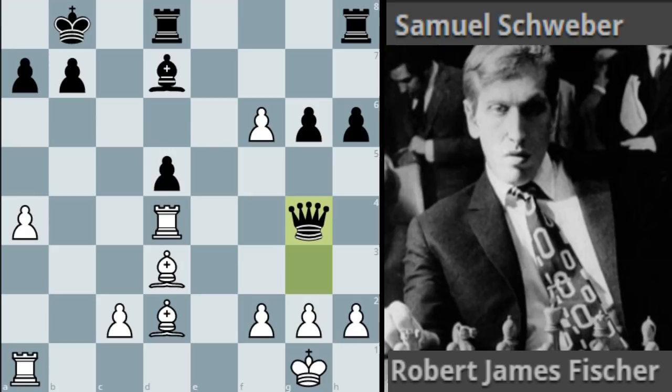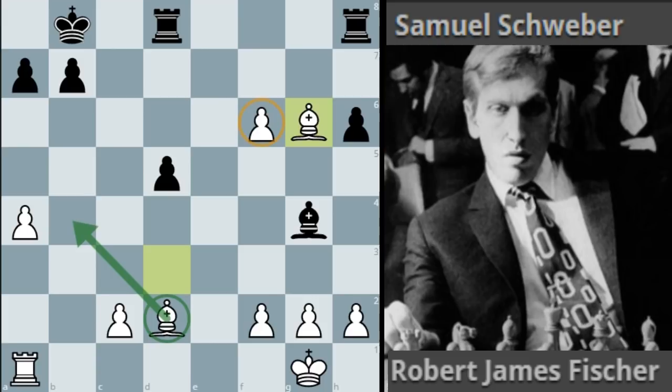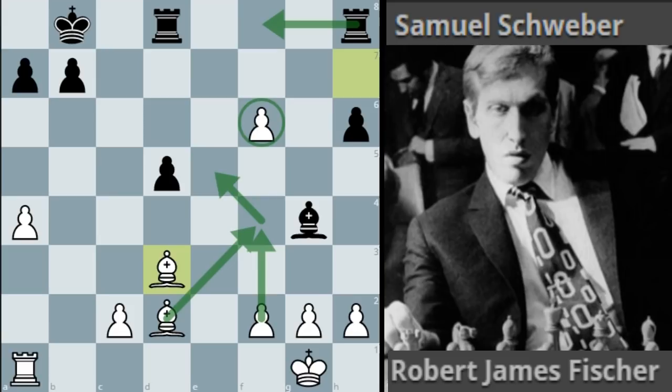Schweber played queen g4, which at least wins an exchange for the queen, but Bobby was fine with that. Rook takes g4, bishop takes g4, and bishop takes g6 - so now Bobby has two pawns for the exchange. But this pawn is an absolute monster on f6 and there's a beautiful bishop which will more or less secure the promotion of the pawn - an unopposed dark-squared bishop. This is a very good position for white, probably winning. After rook h-g8, bishop h7, rook back to h8, and bishop to d3, you can't really do much about this pawn.